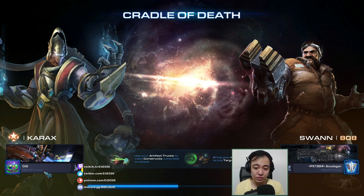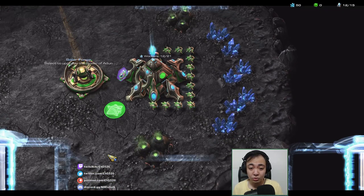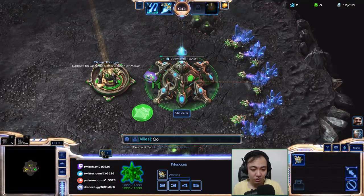Cradle of Death is the map where we have to take the trucks carrying artifact thingies and use them to deactivate the constructs guarding the battle station. Once the constructs are deactivated, we can burst them down and bring the trucks to those locations. I will start the game. Good luck have fun to my ally.